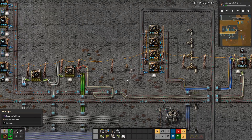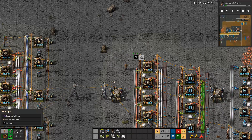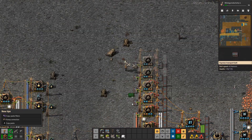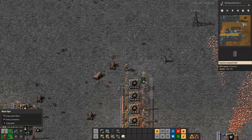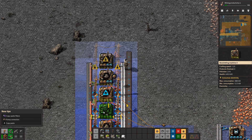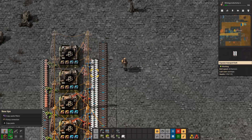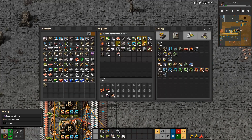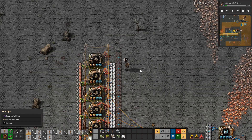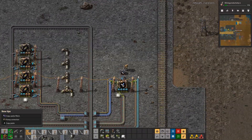Fuel looks okay. Where are the structures? Always need more low density structures. I know I'm not going exactly on ratios here, but that's okay. We launched a rocket, got the satellite, we'll launch another rocket here and then we'll say bye. Satellites are getting a little faster.